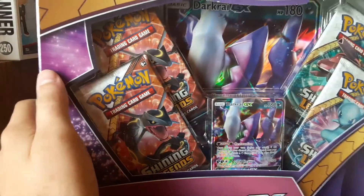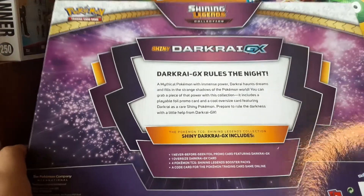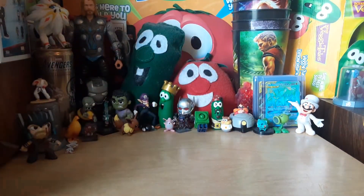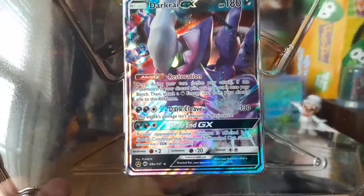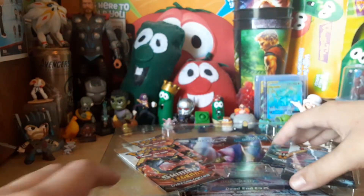We got four Shining Legends packs, two Shining Rayquazas, Shining Mew, and Shining Genesect, and the Darkrai card. Darkrai GX rules the night. One never-before-seen promo card featuring Shining Darkrai GX, an oversized four TCG Shining Legends booster packs, and a code card. It doesn't come with a coin. This is an alternate art promo from Darkrai from Burning Shadows, according to the corner of the card. Very nice, I like it.